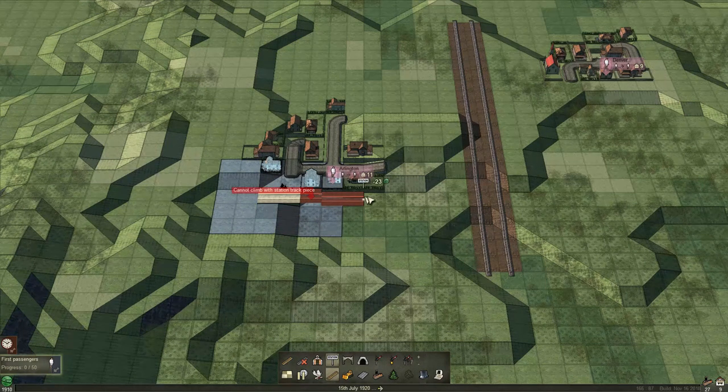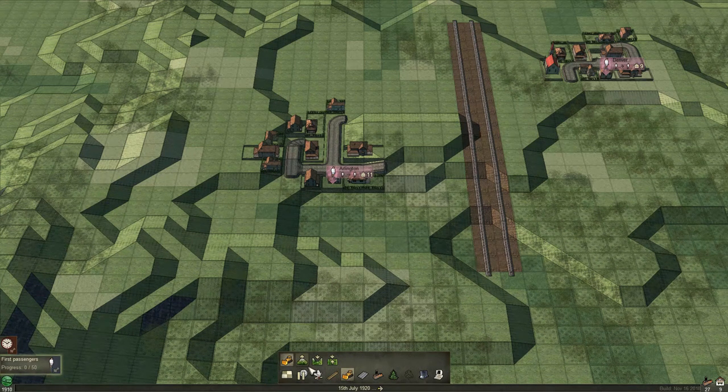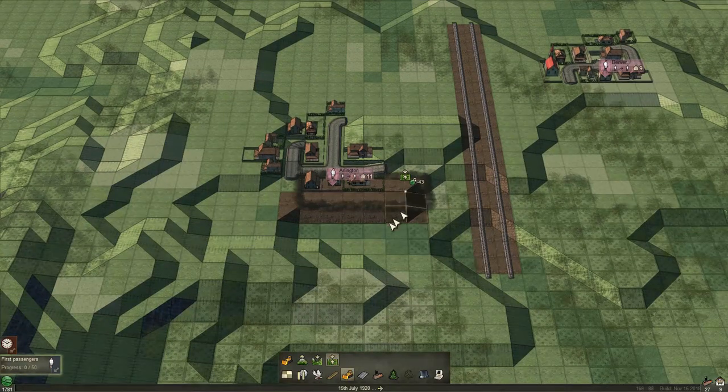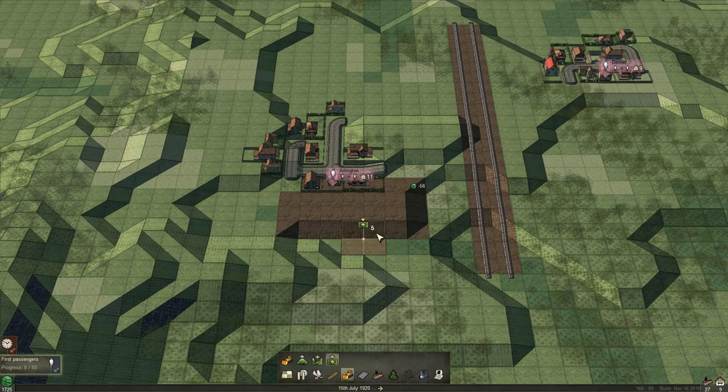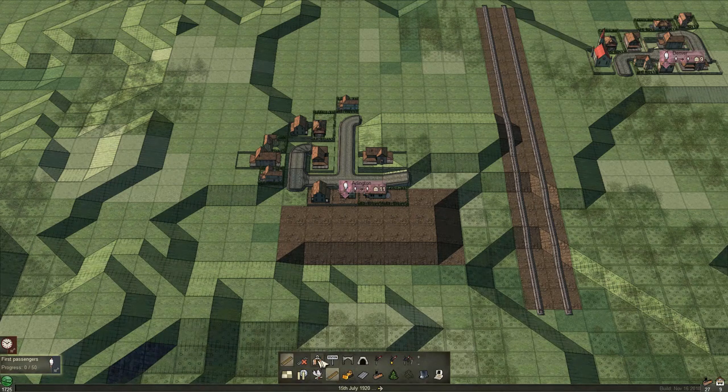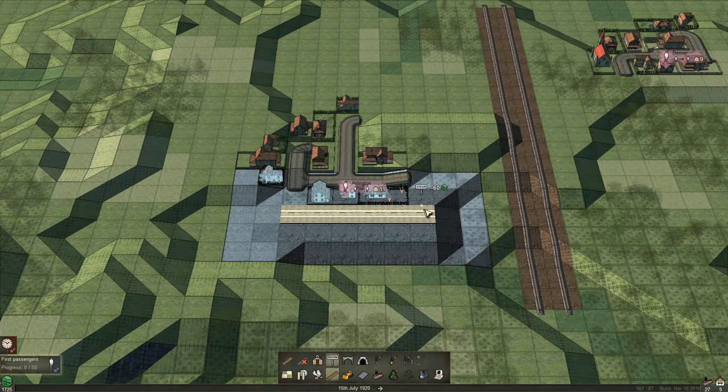I want to do two platforms per town. We're going to have to do a little terraforming — I think we'll just flatten this out here, and flatten it out here. And I think that will allow us to do the stations. Maybe just there. Yeah, I like that.